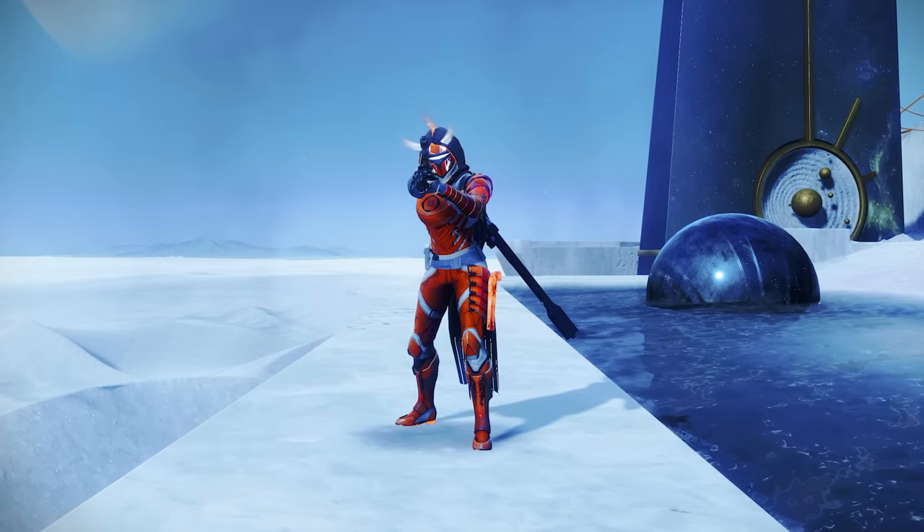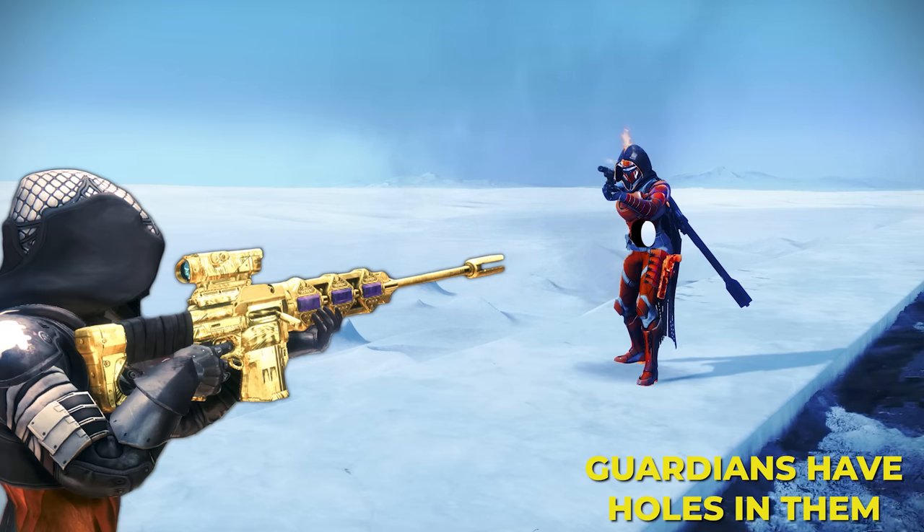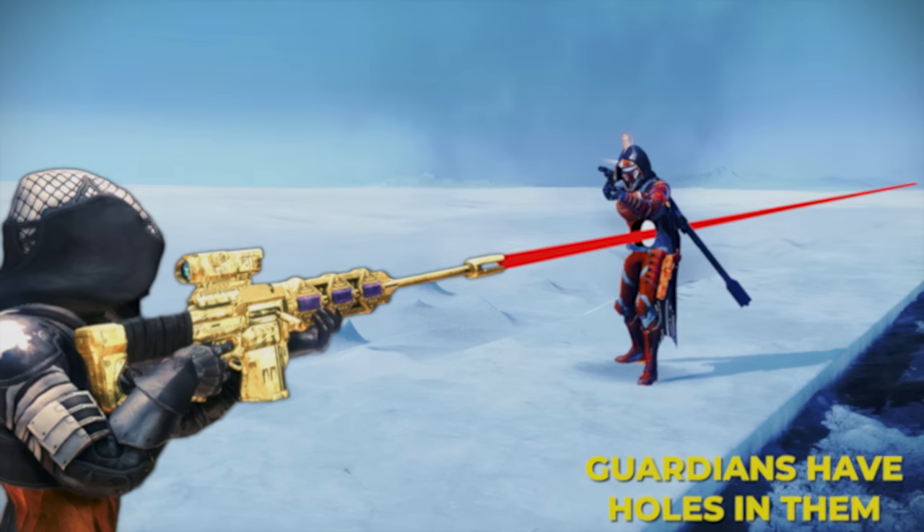Did you know that Guardians in Destiny 2 actually have holes in them? You can literally shoot right on someone and your bullet will just pass right through the hole and deal 0 damage. To find out more about that, watch this video where I bust 100 common myths about Destiny 2.